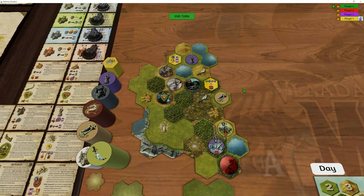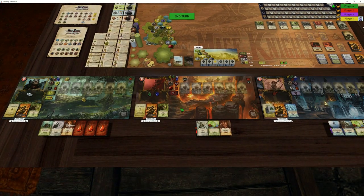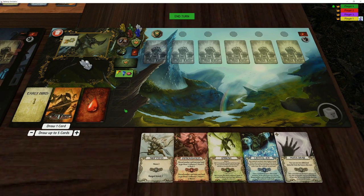Gold X is the only person to have cleared an actual dungeon, which is very good. And Wolfhawk has done exactly nothing. Only two people have leveled up in these first two turns, so it's been a pretty dodgy turn overall. Let's get back to Gold X — let's draw five cards and see what's happening.